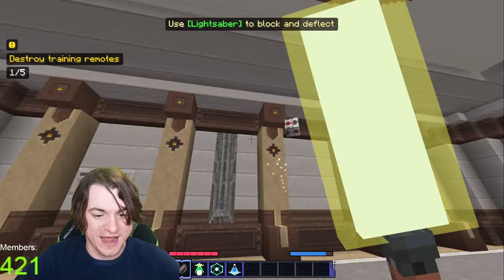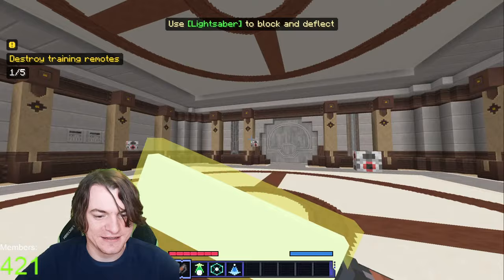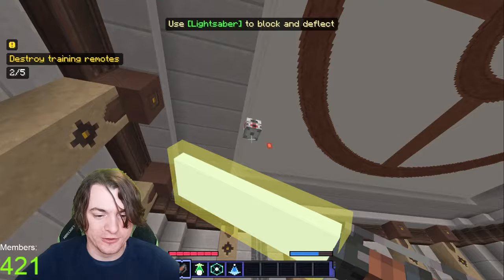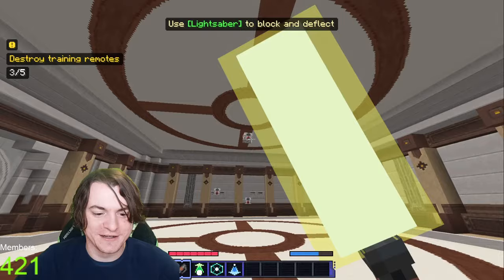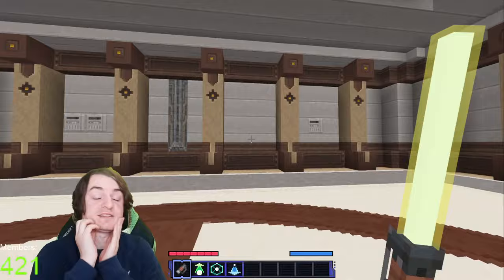Use the lightsaber to block and defend. I'm just going to whirl at you. There we go. So if I go in this direction, will it shoot back all of them? Oh, it shoots back in the direction I'm facing. So I'm going to face specifically at this guy in the way I want to shoot. There we go. Oh, that's fun. These guys will only accept shooting back. I think making me do this five times is a little overkill, but that's fine. It's fun. Five training remotes destroyed. So I can attack things or I can block.